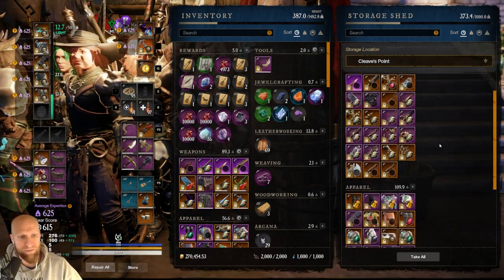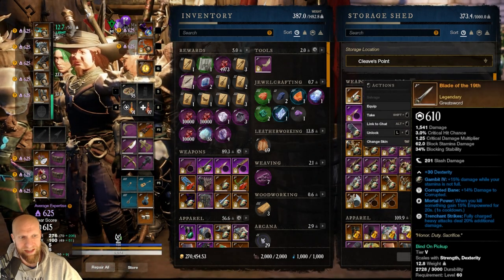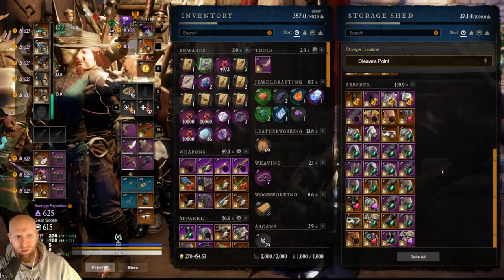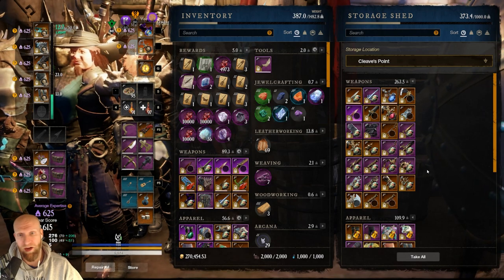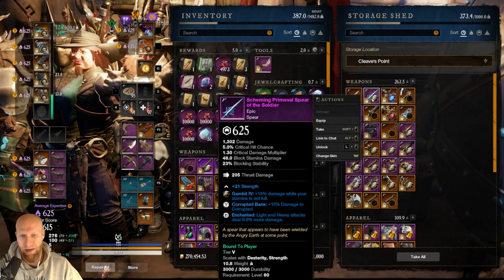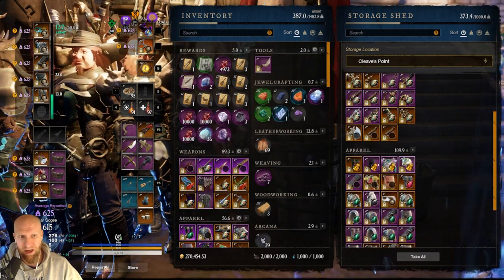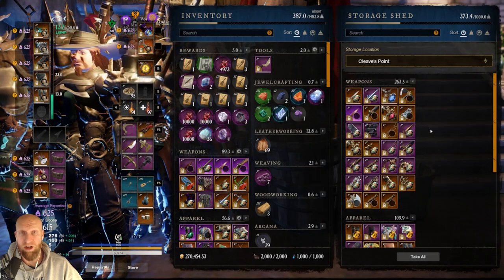So now let's take a look at Cleave's Point. Cleave's Point is a little bit messy, but there's a method to the madness. This is all Corrupted gear — Corrupted Bane or Corrupted Ward gear. I'm working on a few different sets for Corrupted right now, that's why this one is a little messy. But I do know exactly where all of my stuff is. So if I'm going to run Tempest or Dynasty, I'll come over here and grab my weapons like my Corrupted Bane Enchanted Spear, my Chain Arcane Corrupted Bane Vicious Hatchet, my DPS gear, my tank gear. All of my Corrupted stuff is just here in Cleave's Point.